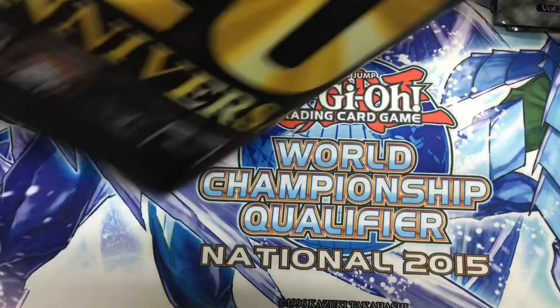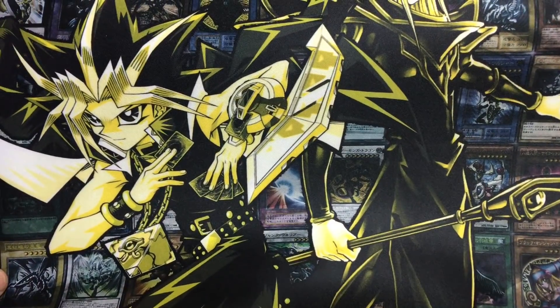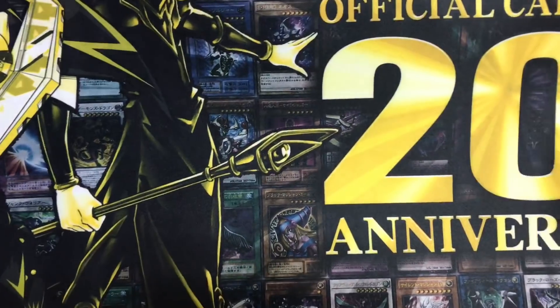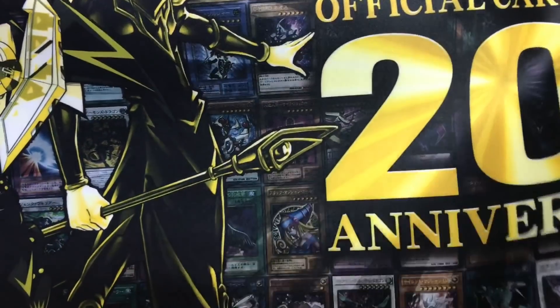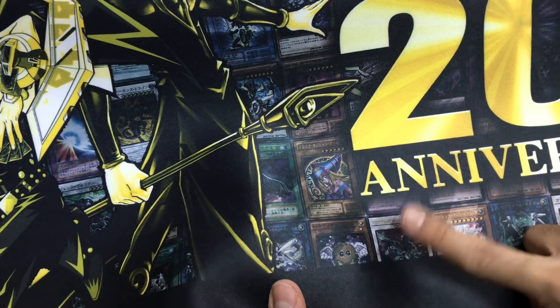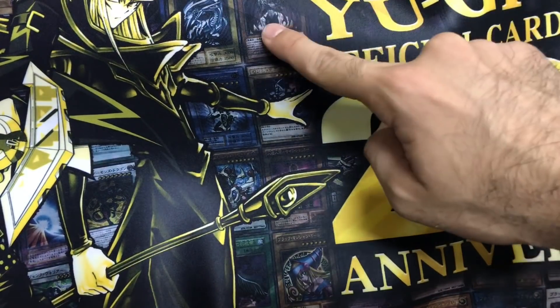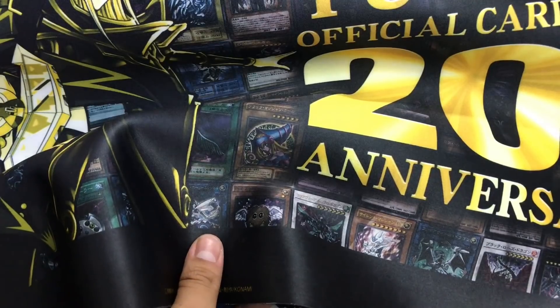Look at that! Wow, so it's the 20th Anniversary Yu-Gi-Oh! playmat. You get Yugi and Dark Magician, and all these cards as background. It's really amazing. There's the original Jinzo, Dark Magician Girl, and they actually put Cyber monsters in here as well — Clear Wing, Odd-Eyes, Black Fang Soldier, Blue-Eyes of course, Heavy Storm, Firewall Dragon, Black Rose Dragon. Wow, this mat is officially my best mat ever.